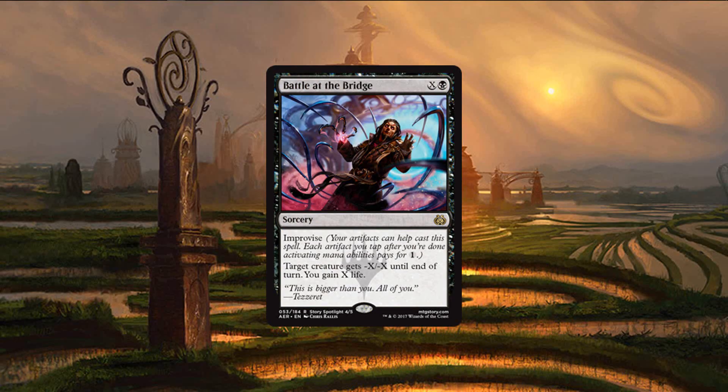Battle at the Bridge is an amazing rare. It would get close to making the list even without Improvise, because it can scale up as the game goes on and deal with just about anything — it'll be a good removal spell in the early game and in the late game while also gaining you life. The downside is that it's a clunky sorcery speed removal spell, which means you aren't able to build your own board when you play it, but the life gain makes it so you don't have to worry about that as much. With Improvise, it won't be hard to take down creatures at any stage of the game.